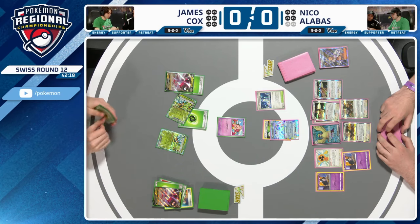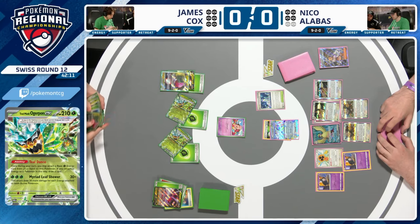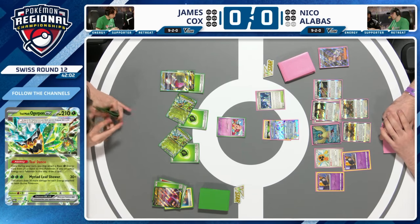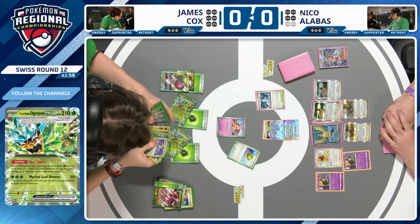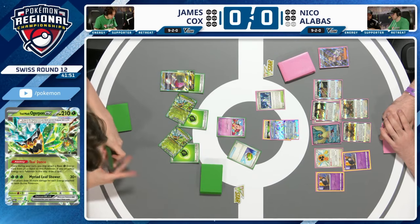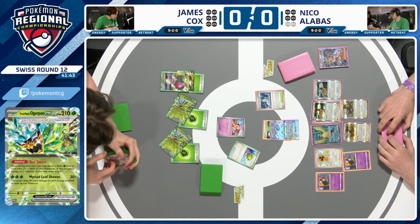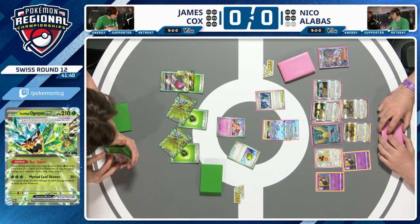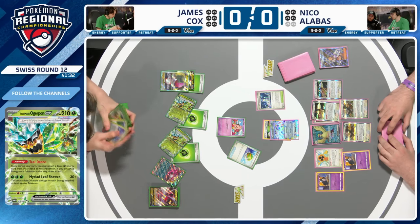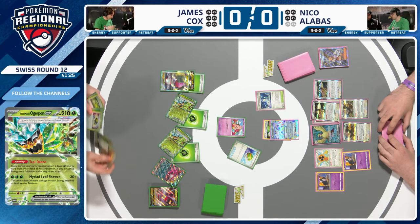Over to James — Teal Dance, attach to Cleffa, draw one. Another Teal Dance, draw one — two cards drawn, supporter still available. Regidrago V Star is now online! He needs a Fire Energy and another Grass on there to use Apex Dragon. Earthen Vessel and Energy Switch give him all the pieces; the last thing missing is getting Dragapult in the discard. With Curly Wall online, Lost Impact doesn't score a KO on Terapagos anymore — so James will have to rely on Phantom Dives to spread damage and pick up extra prizes.